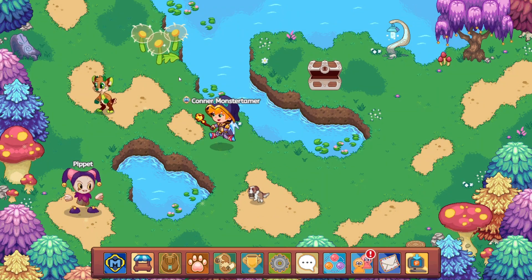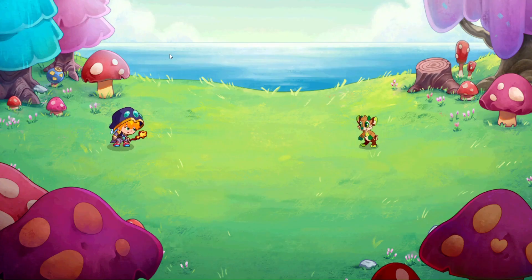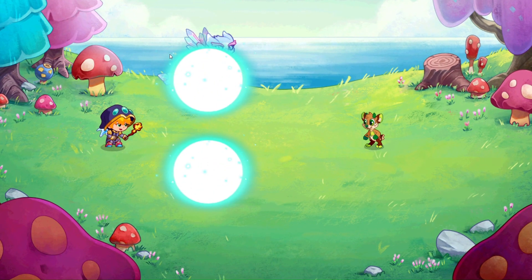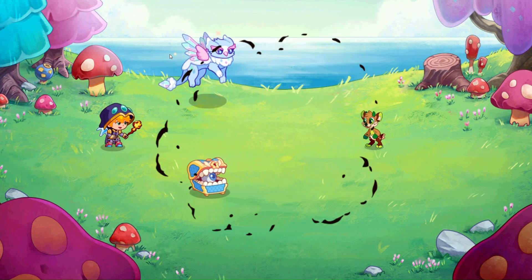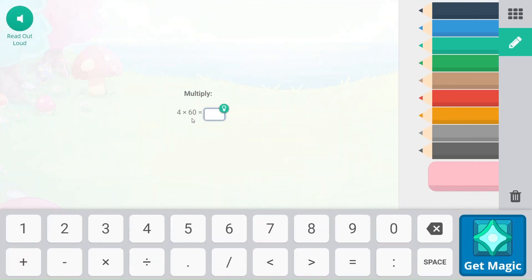We'll make our way up this way, get into this battle, and continue onwards, hopefully finding all of the things that we want. Four times six is 24. 24 times 10 is 240.